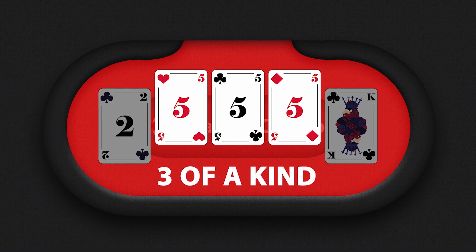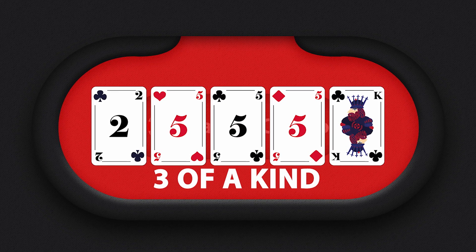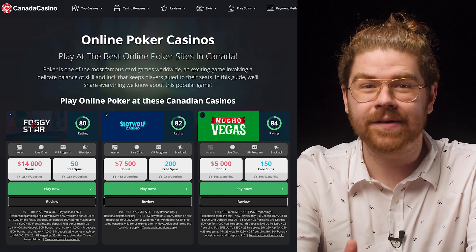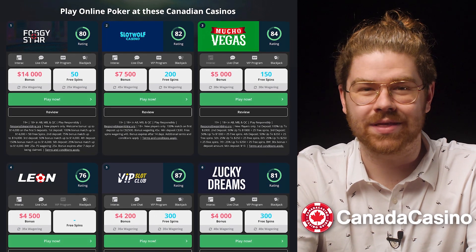After 2-pair is 3-of-a-kind. This is when you have 3 of the same ranking card — for example, 3 fives and any 2 other unpaired cards: 3-of-a-kind. Do you like poker and are searching for a new challenge? Check out our website at canadacasino.ca for online poker, even with live dealers.